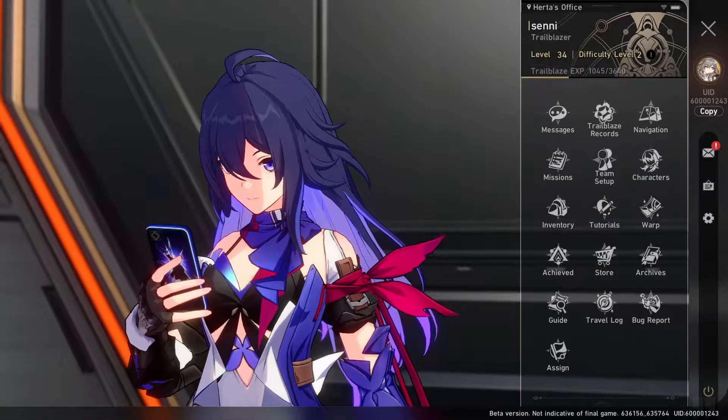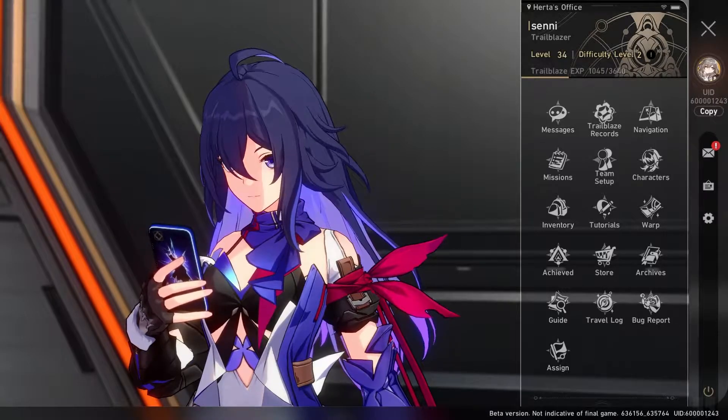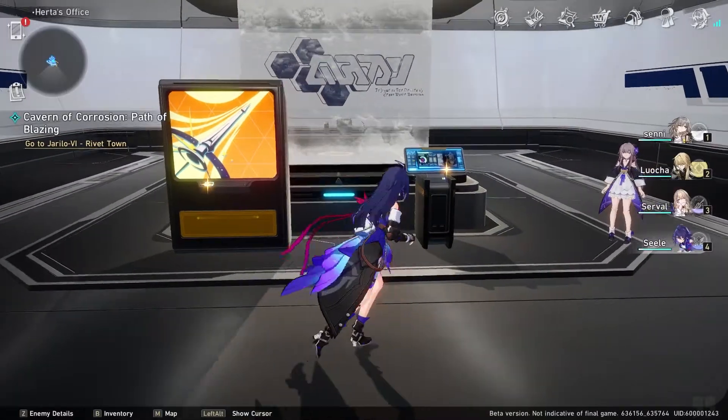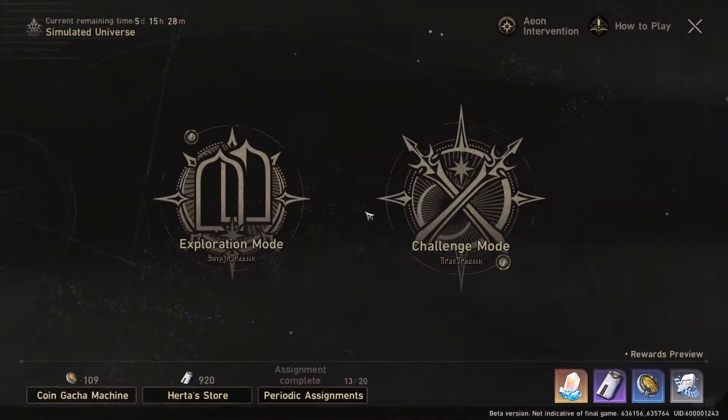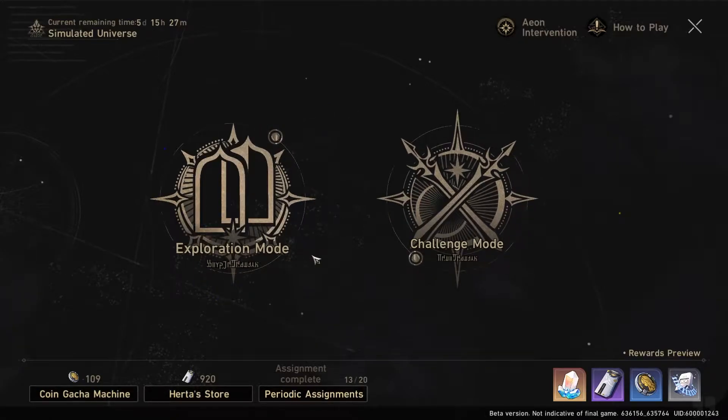In this video I'm going to go over the Simulated Universe — what it is, how it works, and what to expect. The Simulated Universe is a dungeon that resets on a timer. Currently it's on a one week timer, but we don't know what that will be for release. It's made up of two modes: Exploration Mode and Challenge Mode.